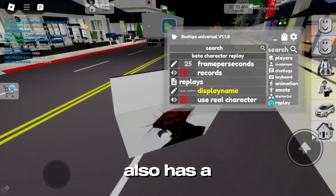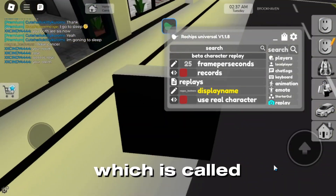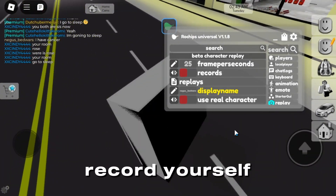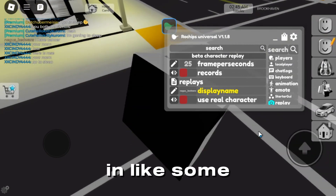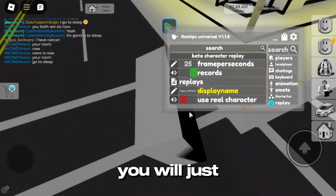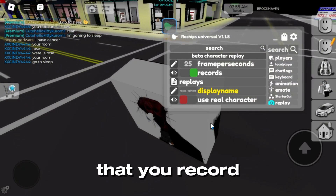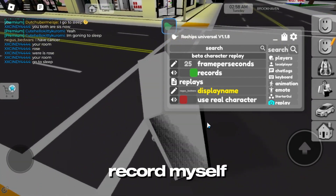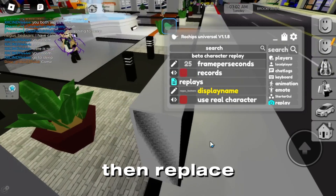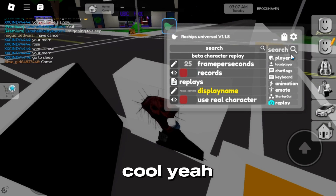This script also has a very special feature called character replay, which means you can record yourself for a few seconds, and then when you press replay, it will replay your character for the moment you recorded. For example, I recorded myself walking over here, then I turned it off and pressed replay again — you can see me walking around, which is very cool.